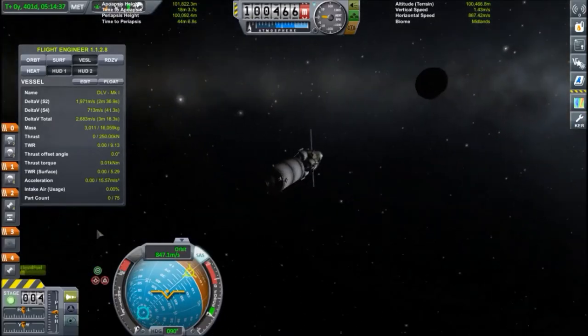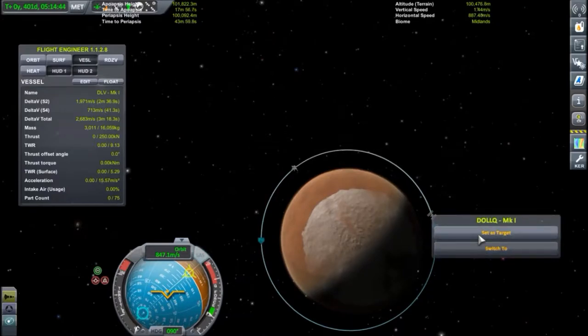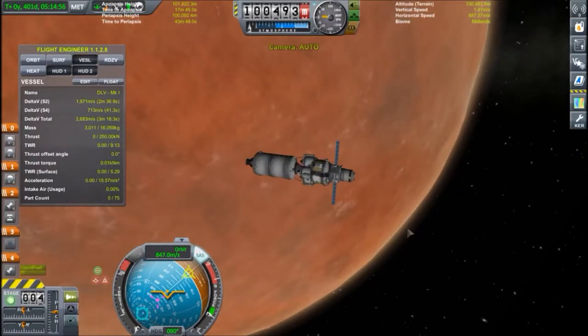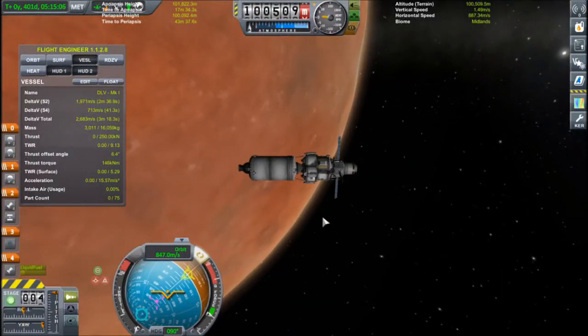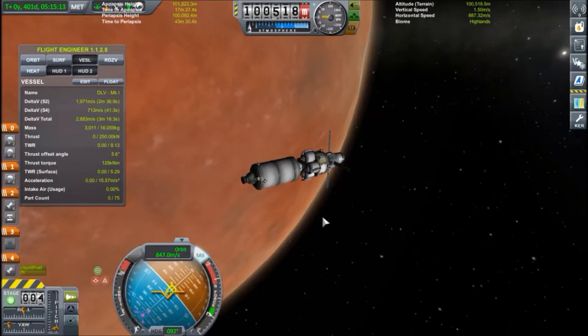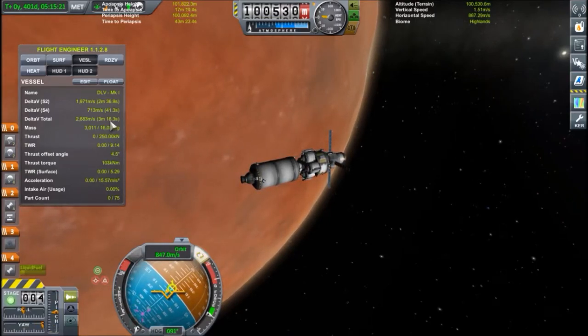So let's go there and start the first part of this maneuver. Right now it's pretty much on the same orbit as the station, but it's not anywhere close to it. Current distance is 700 kilometers and we're not getting much closer, so what we need to do is actually change our orbit. Right now the station is ahead of us, so we're going to lower our orbit underneath that of the station, which is at 100 kilometers.